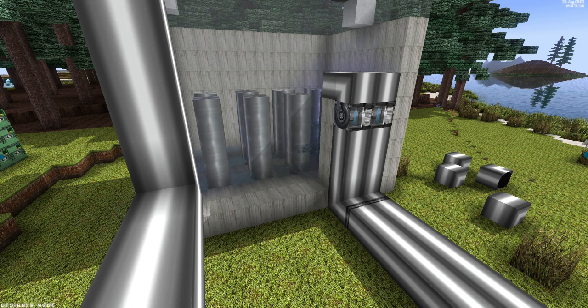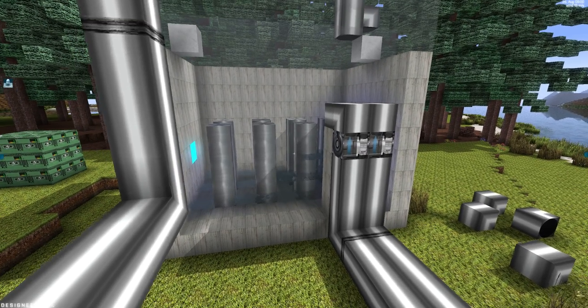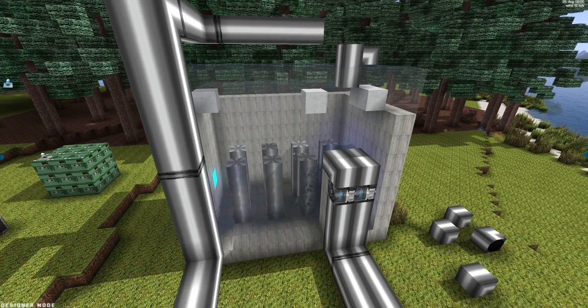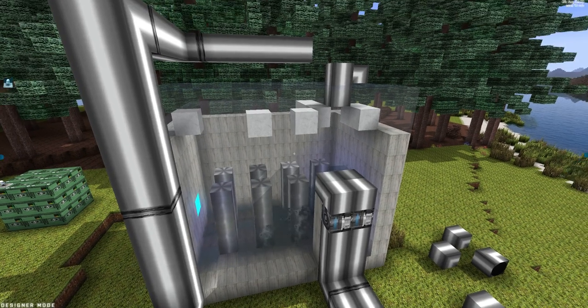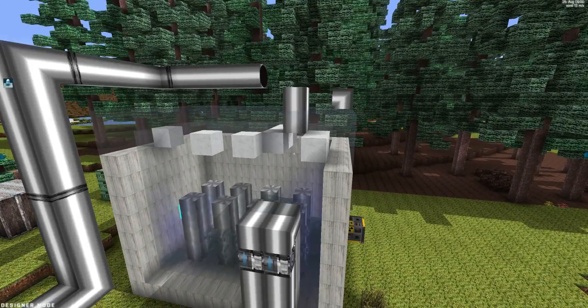You can hear the pump spinning so the water will start flowing in. As you can see the water looks a bit funny, but the game is still in beta so I'm going to fix this. Anyway, water is now flowing into the chamber and the uranium rods, as you can see, start heating up the water which becomes steam — that's the white blocks.